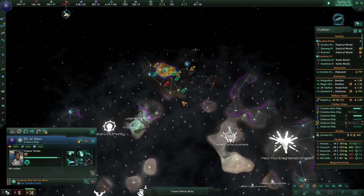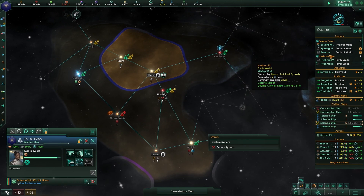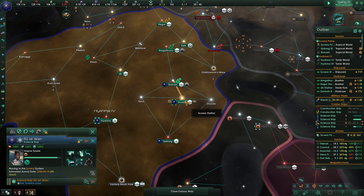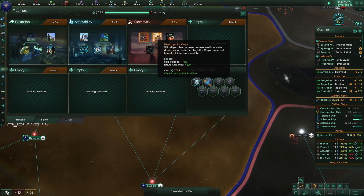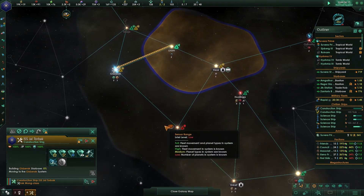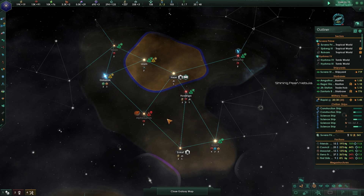You're done with the archaeology - come up here and join the shroud exploration. We can't survey systems in someone else's borders. Some science ships can assist research on the home world. We get damage versus starbases, ship upkeep, and naval capacity improvements from our Supremacy tradition. We constructed starbases and can build more. We've got 700 influence to spend on building.